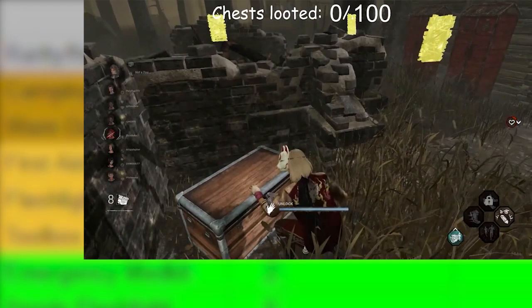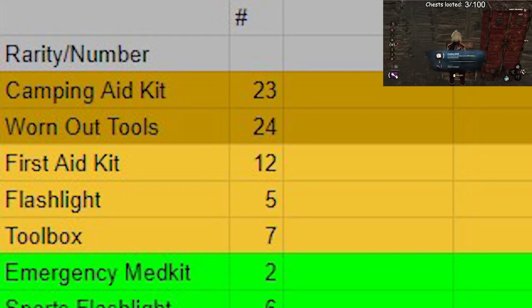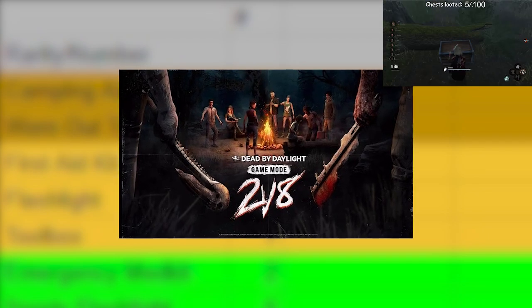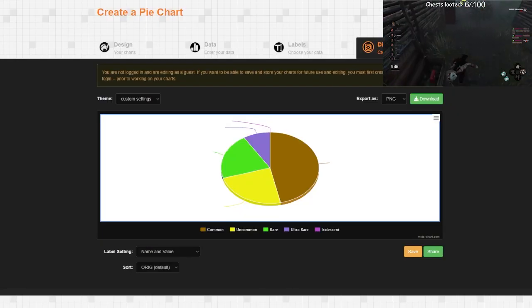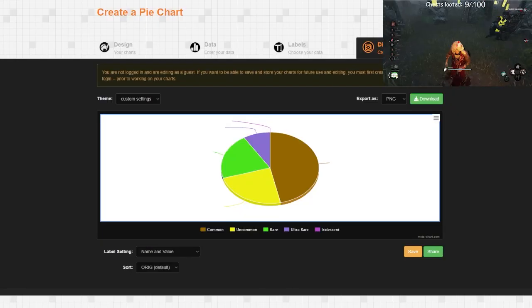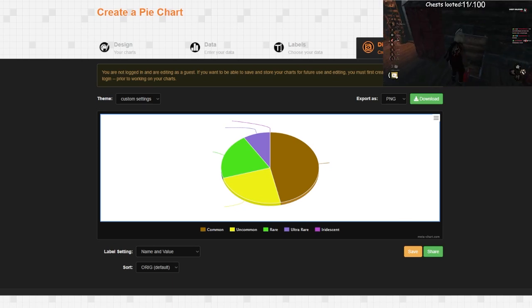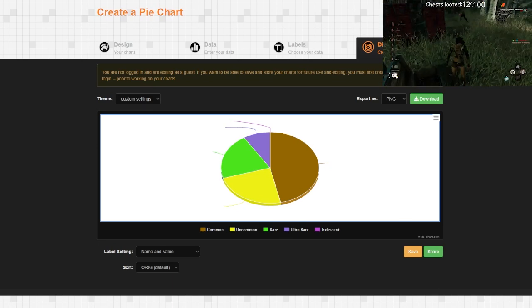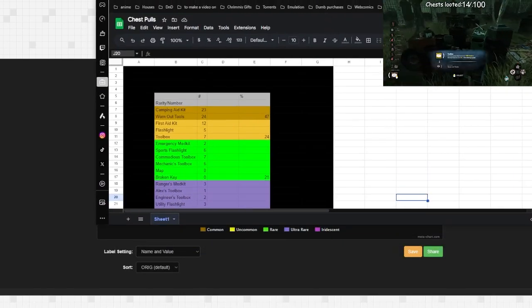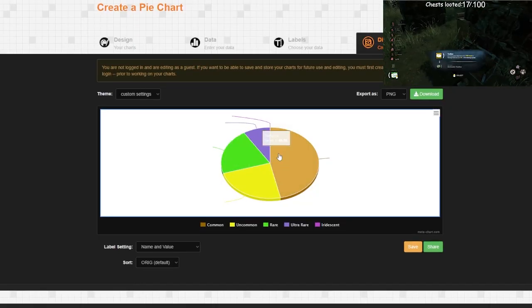Don't believe me? The footage of me pulling item by item will remain on the top right for this entire video for those skeptics. Keep in mind, this data was representative of the 2v8 event when 20 chests were given to us per match. The Excel sheet is pretty disgusting to look at, so instead I made a pie chart so we can look at that instead.